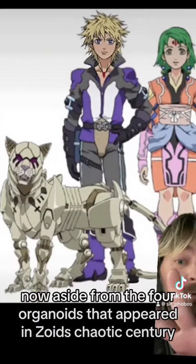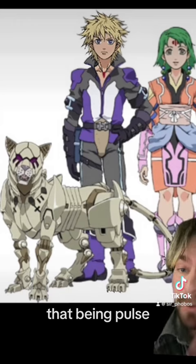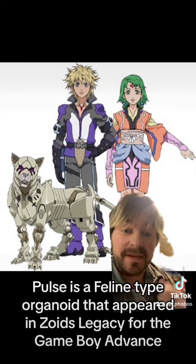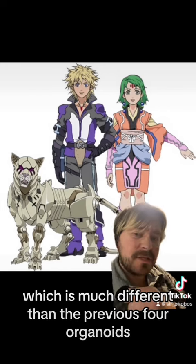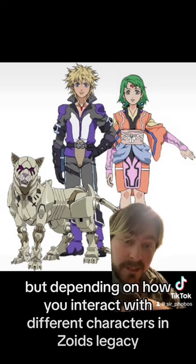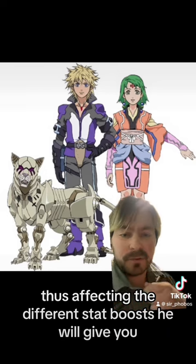Aside from the four organoids that appeared in Zoids Chaotic Century, there is one more, that being Pulse. He's a feline-type organoid that appeared in Zoids Legacy for the Game Boy Advance. Pulse is rather interesting, as not only is he a feline type, which is much different than the previous four organoids, but depending on how you interact with different characters in Zoids Legacy, his color will change, thus affecting the different stat boosts he will give you.